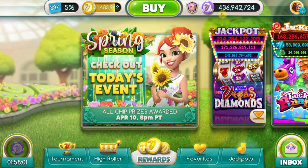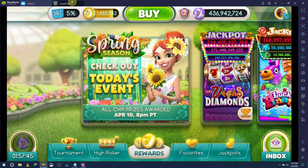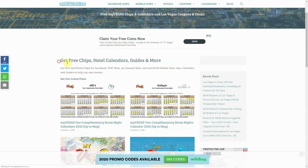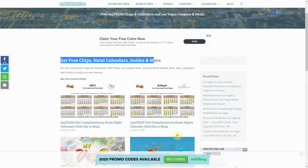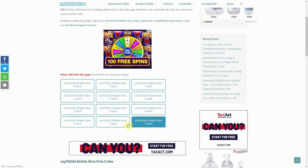We're starting at 436 million 942 thousand 274. But before we do anything else, I want to pick up a couple extra chips, and there's only one place I can think of to go — myVegasAdvisor.com. This is my source for a lot of myVegas information: free chips, hotel calendars, special guides. If you're ever looking for good myVegas stuff, this is the place. Let's go ahead and get some free chips on the mobile. All we have to do is click on these links and we'll get some more myVegas chips credited to our account.